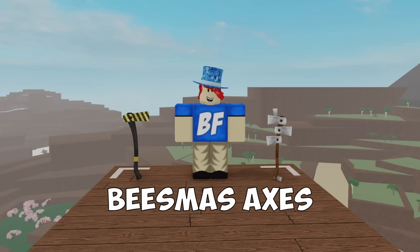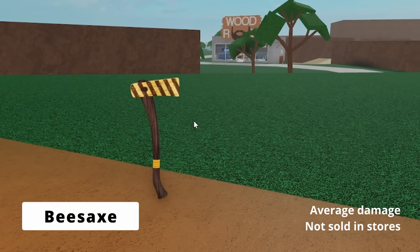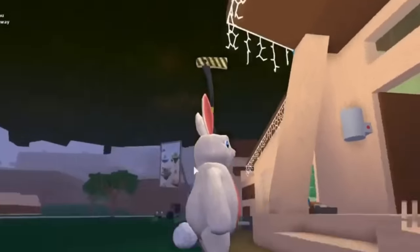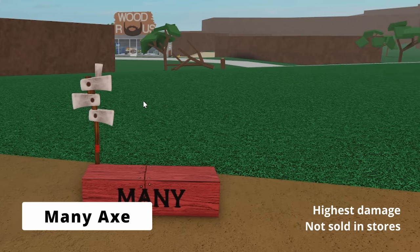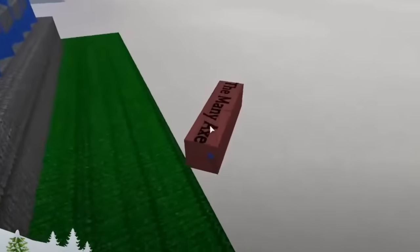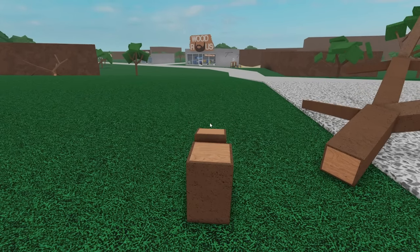Up next are two axes released during the Beezemus event, which can only be purchased from other players. Beezemus was an event hosted by Mbucket that involved completing quests across multiple games. The bees axe was a reward during the 2017 Beezemus event — it's just an average axe, though it does sometimes scream 'bees' and has a bee particle effect. It literally fell from the sky for those who completed the quest. The mini axe, considered to be the most powerful axe for chopping any tree except the end times tree, was added during the 2018 Beezemus event. Players had to go through a maze added under Fancy Furnishings to find and purchase the axe. It does high damage to any tree but has a large cooldown to counter that.